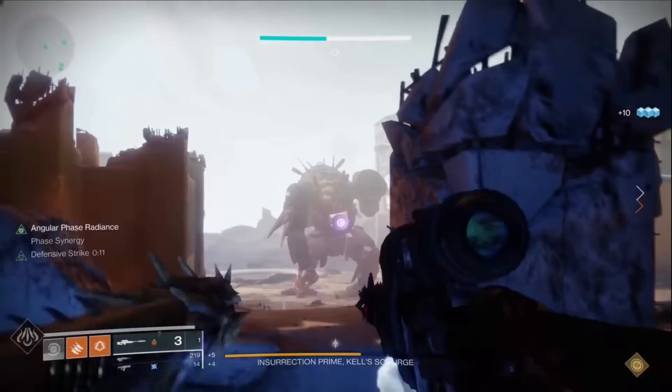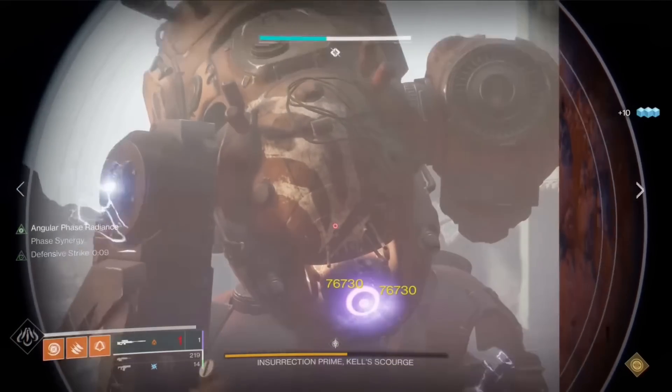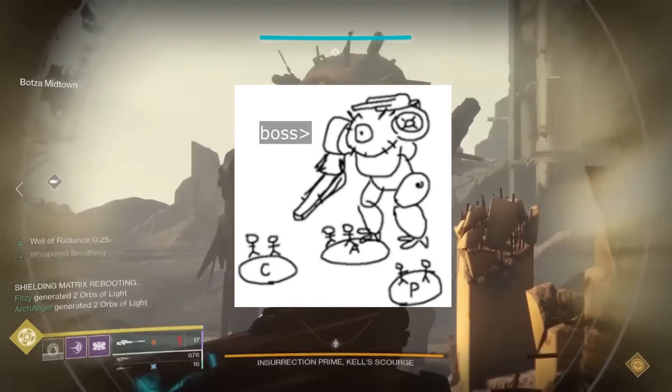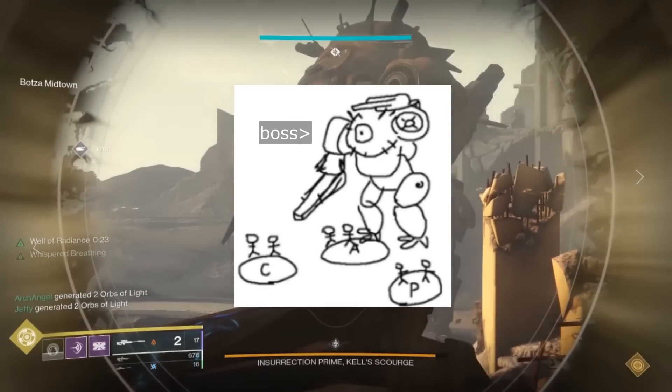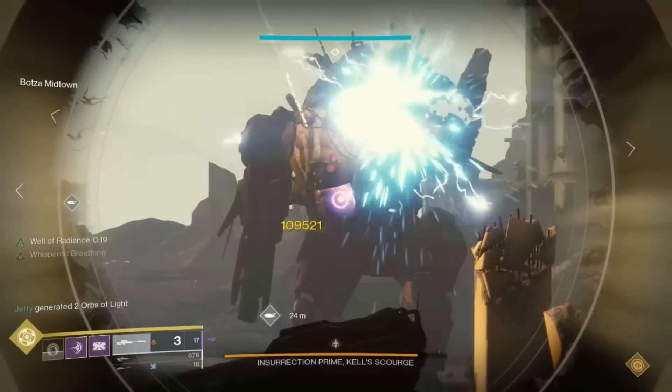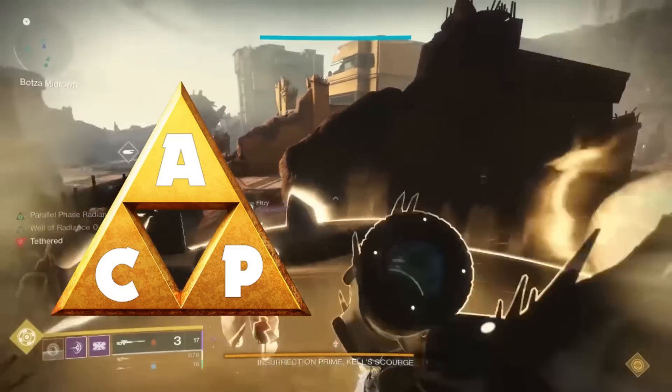So, the easiest way to manage this is to separate the buffs onto a triangular-shaped platform with each buff designated to each corner, so that players can easily find their partners for DPS. The debate that players have is what is the best format for the platform, mainly between ACP and CAP.